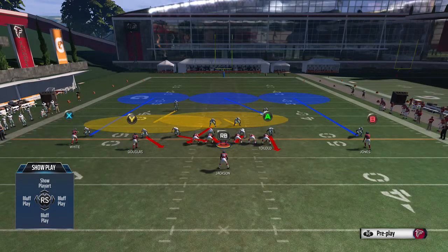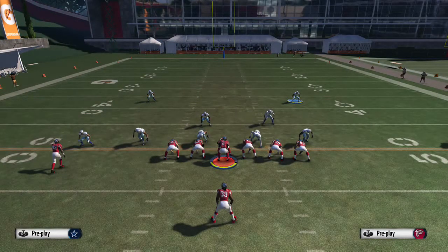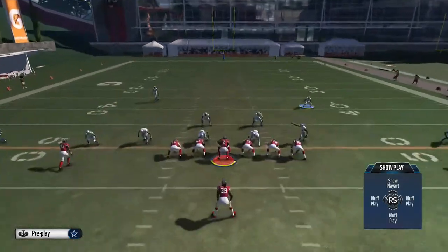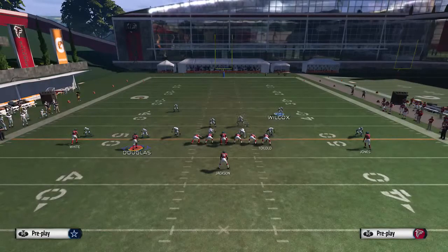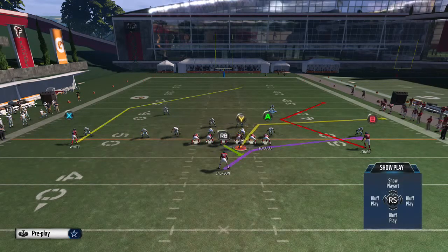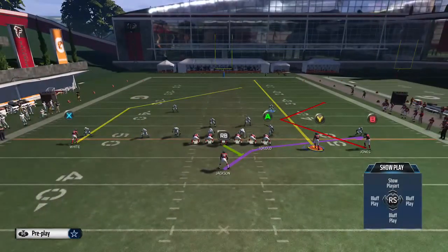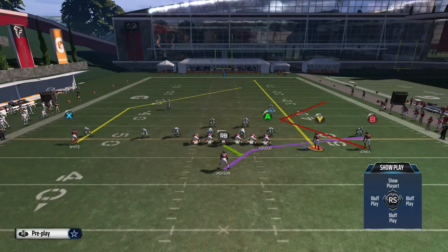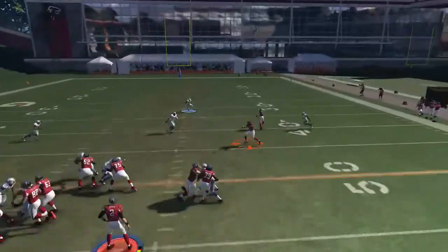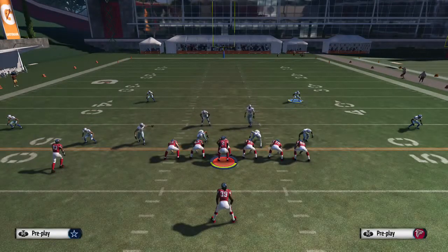On the PA Stretch against the buck slant, your first read is the strong safety. If he is back, you've got two options. If he is up, you only have one option. The way you run it no matter what is to move your Y receiver from left to right. If the strong safety is back, you can keep the Y receiver as-is or put him on a streak. With him on a streak, cut off the play action quickly and throw it to the B receiver - they can't get to you.